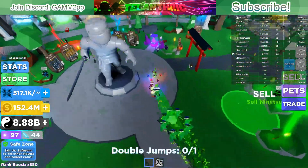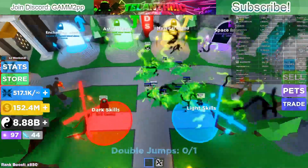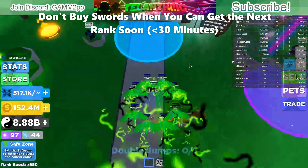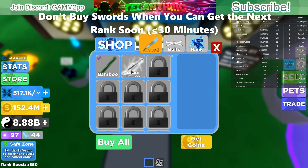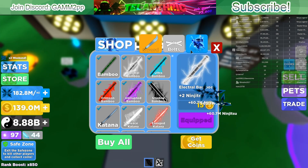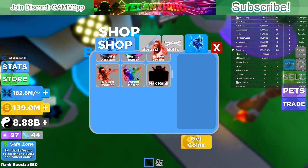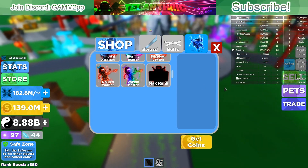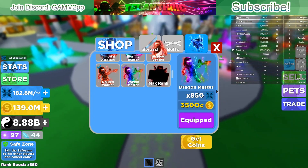The next tip is really important: it should only take 30 minutes at most to get the next rank. If you're almost able to get the next rank, let's say you're going for a medium rank and you have a decent sword but it only gives you like one hundred-thousandth of what you need — meaning it would take hours or even days — don't waste your time on that. Just keep buying all swords.